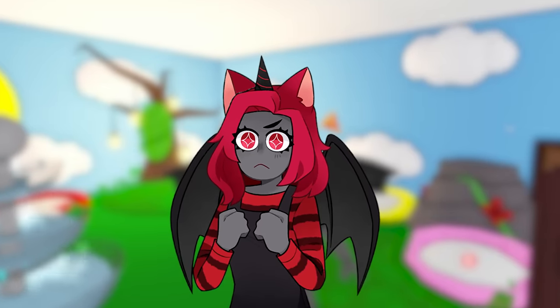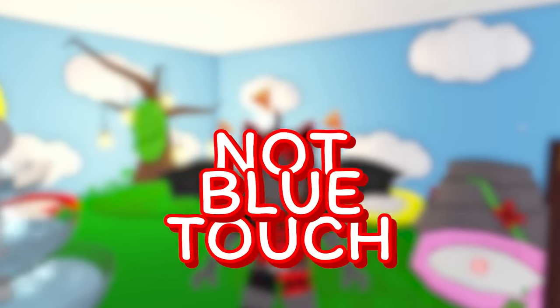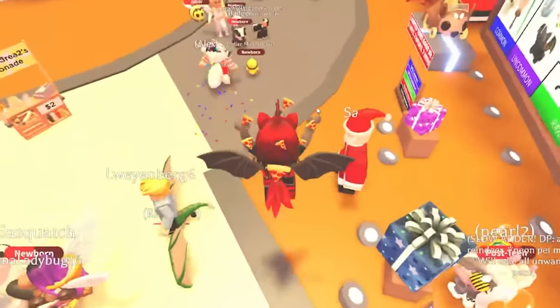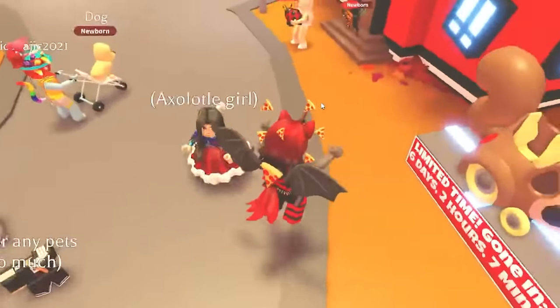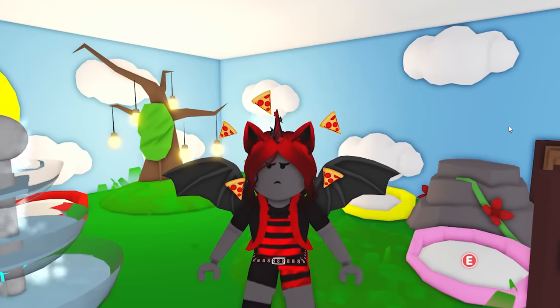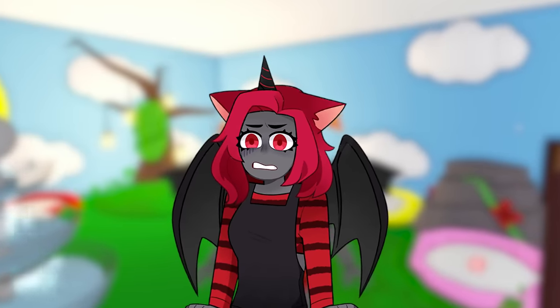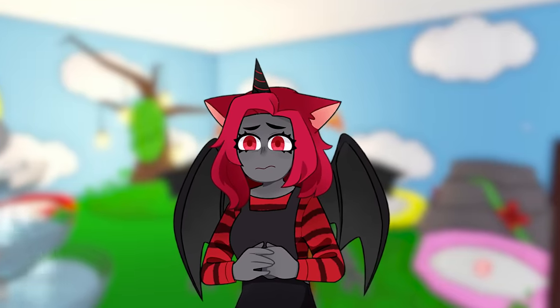Today, we are going to make it our mission to not touch blue. We're going to do things like open eggs, open presents, and just walk around and do random stuff. And we're going to try not to touch blue. It's going to be very difficult, especially when you don't know what you're getting out of those eggs and presents.